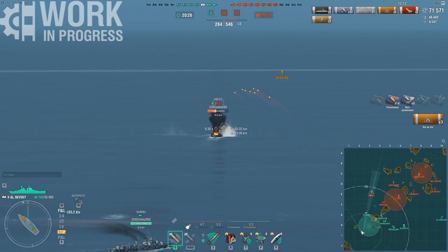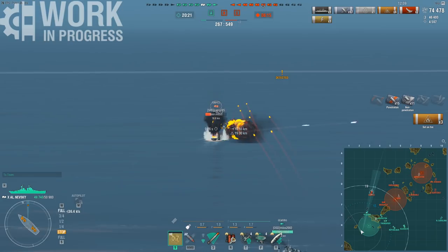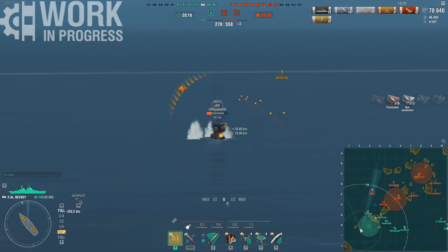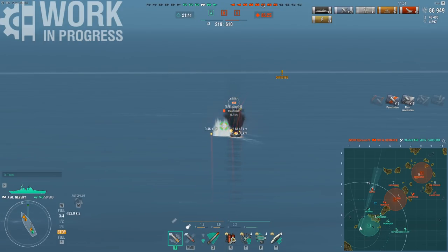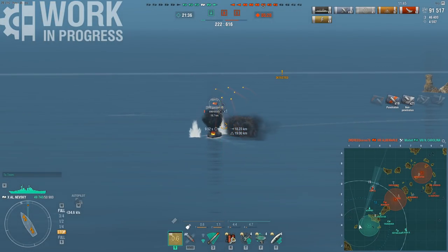Here's an example — that's a triple fire on this target. Note that this is with me running IFHE. With the build I'm running right now — Demo Expert, IFHE, and Flags — the ship has a 10.5% fire chance, and it's capable of penning 37mm of plating, which means the majority of battleship plating. There are exceptions, namely Soviet BBs, but especially against cruisers the HE is brutally effective.